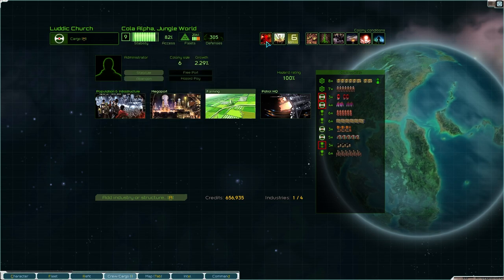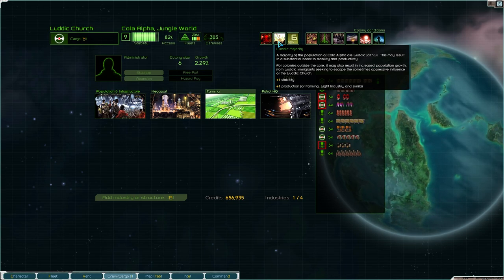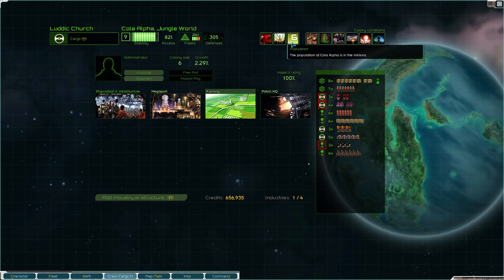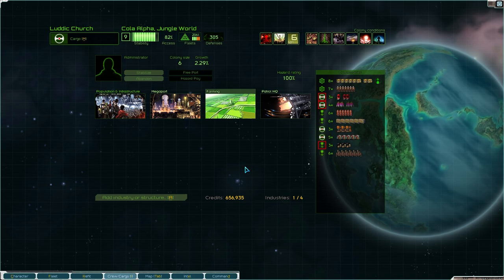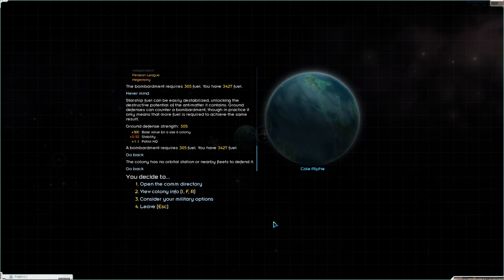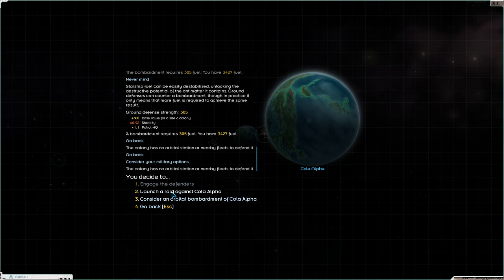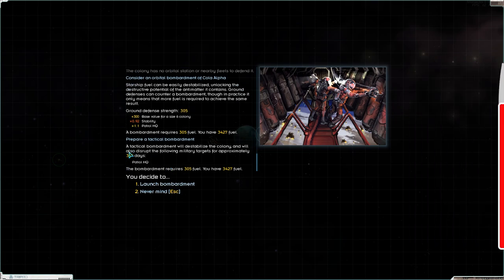Pirate activity, Ludic — I should have done something sooner. The majority of the population are Ludic Faithfuls, which may result in a substantial boost. The population of Cola Alpha is in the millions. You guys tell me what to do — I might have to look it up. So apparently, according to Reddit, you can do a tactical bombardment to destabilize the colony for 365 days, and then you can keep doing it and take it back over again. Let's give that a try.